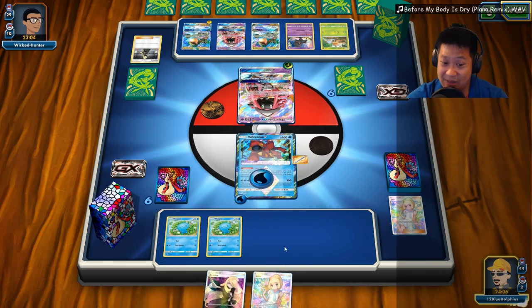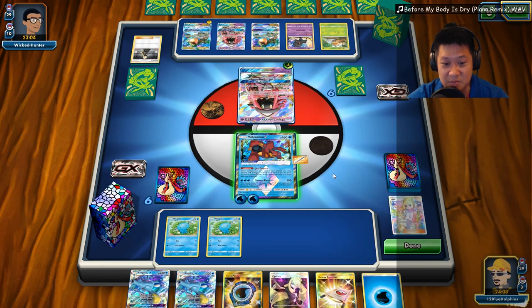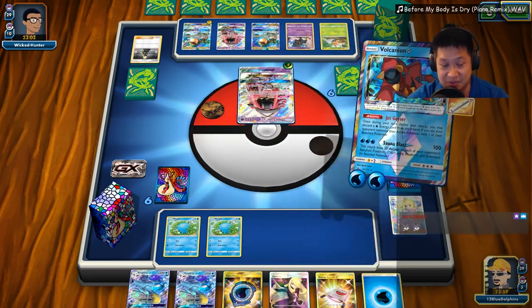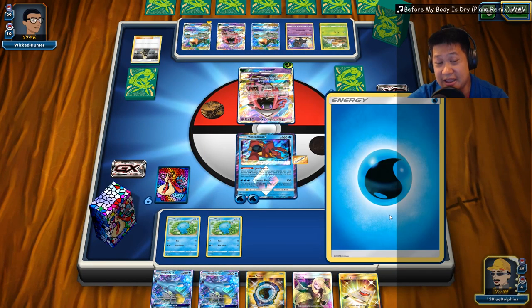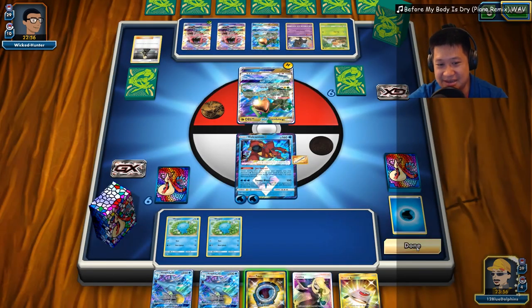We're going to attack with you and play our Lily value here. No Rare Candy. I'm going to Jet Geyser because I don't want that to attack me. And that also activates the Aqua Patch. We need Rare Candy, and this is where the Order Pad comes in. I'm feeling it, buddy.